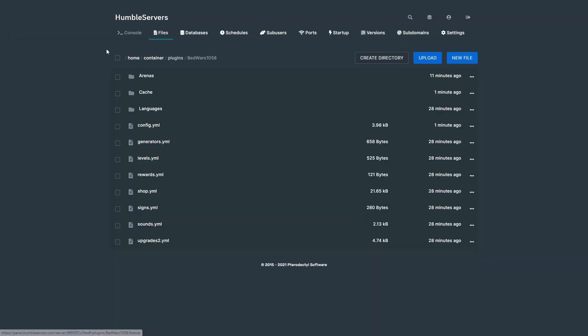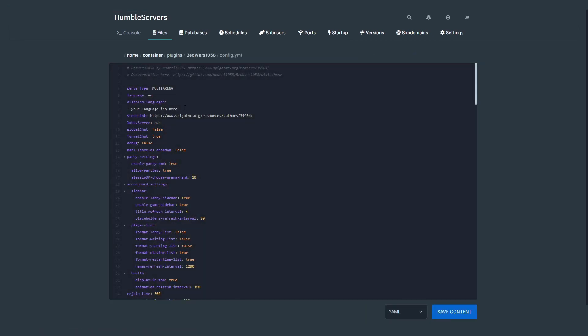We are in our panel now — this might look different to you, I'm using Humble Servers. You might be running it on your own computer, that's fine, it'll just look a bit different. First, we can edit our config.yml. You can make your server type BungeeCord or multi-arena — I'm going to leave it as multi-arena for now.